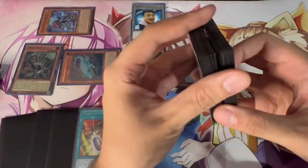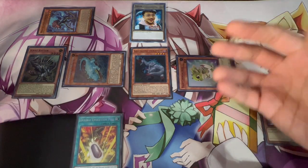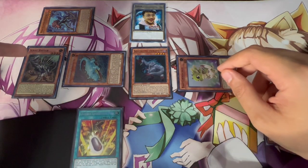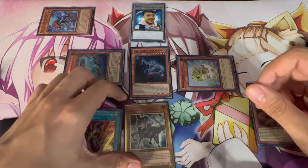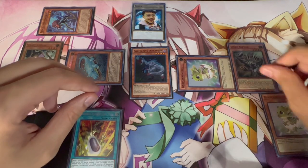This is a very similar combo but ends on a different board. Activate Scrap Raptor to pop itself, searching Scrap Chimera. Raptor gives you the extra normal summon for a Scrap Monster, so summon Scrap Chimera. Scrap Chimera summons back Scrap Raptor. At this point you still have five monsters on the board. Now use Scrap Chimera and Archosaur to go into Scrap Wyvern.